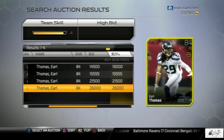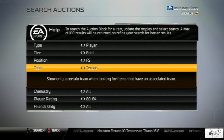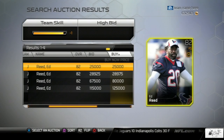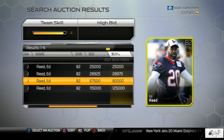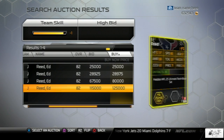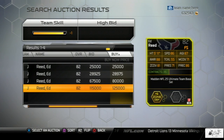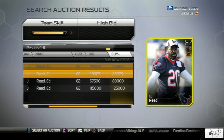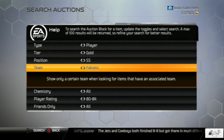Now we're going to check out Earl Thomas of course — he plays for the Seahawks. He has four cards going from 15,000 all the way to 26,000 coins. Then we're going to check out Ed Reed from the Texans. If you guys remember last year on Madden 13 I used to call him Dead Reed — I was trying to say I was dead and it just came out Dead Reed. Here he is selling from 25,000 all the way to 125 grand just for a basic gold free safety card.